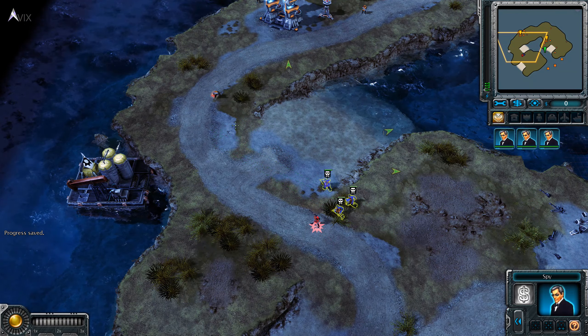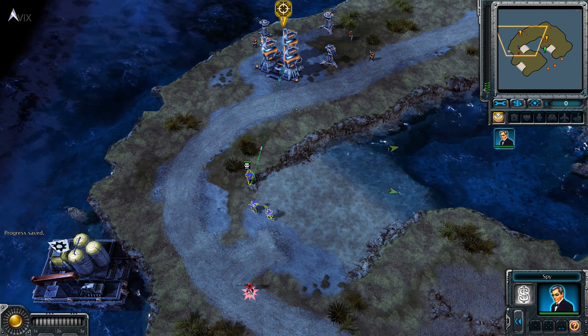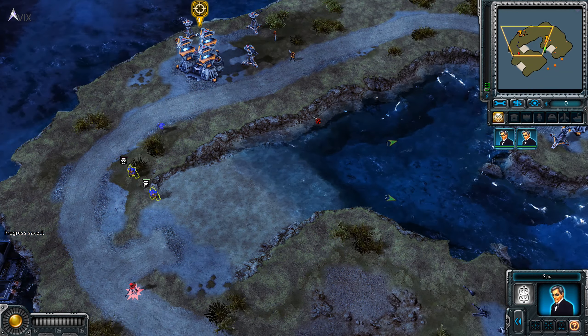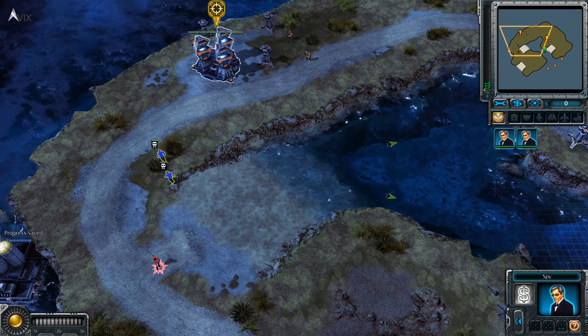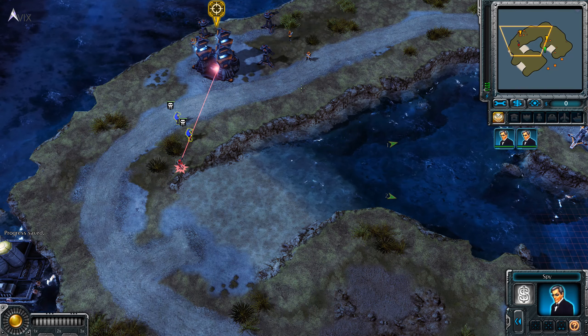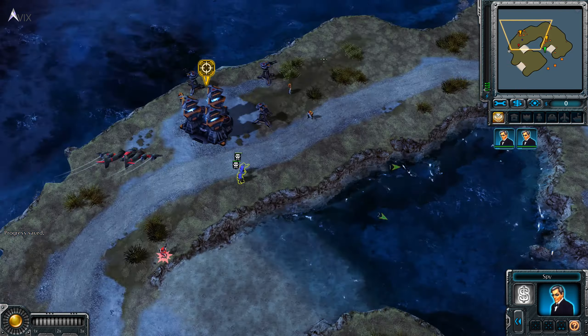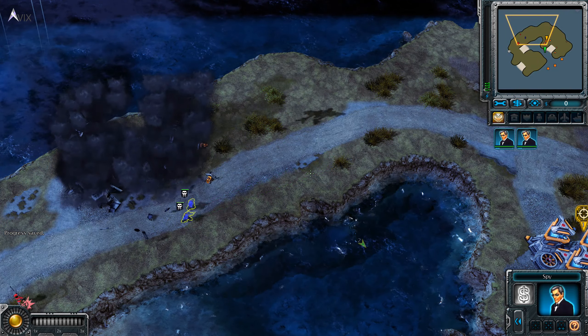First power plant eliminated. I copy. Operation underway. How's the disguise holding up? Enemy building infiltrated. Another power plant destroyed. Is it clear? Like my new look? I don't like bears. How's the disguise holding up?